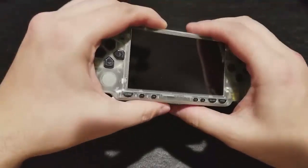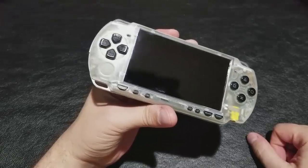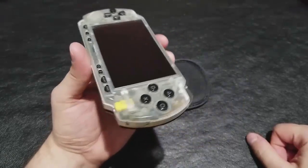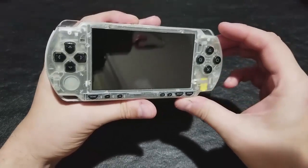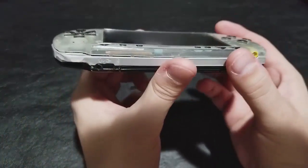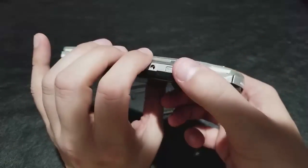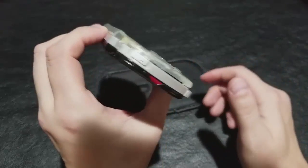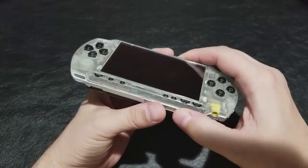All right guys, let's take a look here. First thing I wanted to talk about is this faceplate. It's a custom faceplate that came out during the PSP 2000's heyday. It's one of the reasons why I love the model 2000 so much — all of the accessories, different colors, variations, and third-party faceplates that came out. It really helps with my ability to customize things.